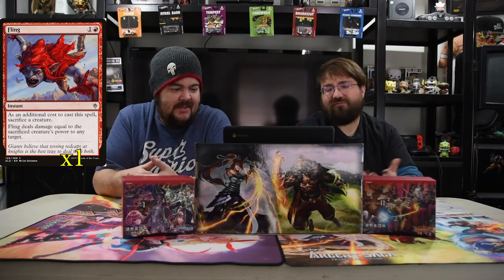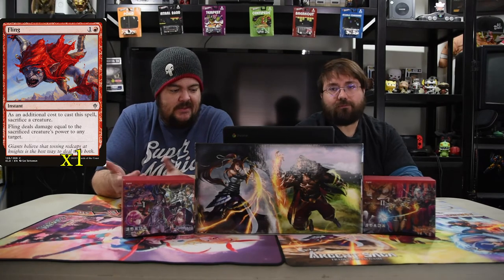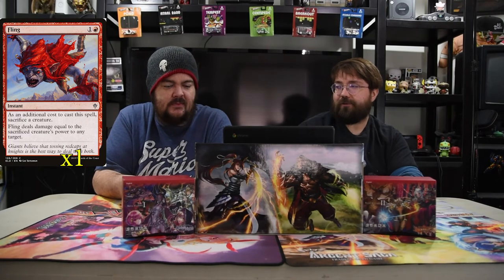Next is Fling. It's one red instant. The additional cost to cast Fling is to sacrifice a creature. It deals damage equal to the sacrificed creature's power to any target creature or player. If you and your opponent are both below 10 life, this can be an automatic kill.